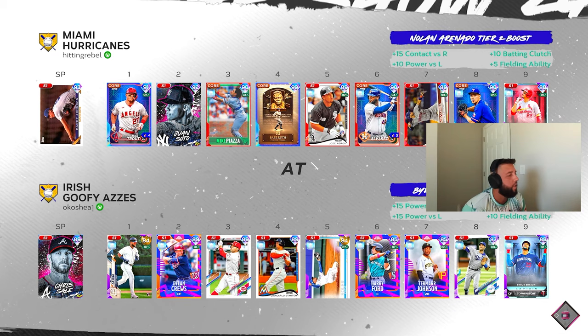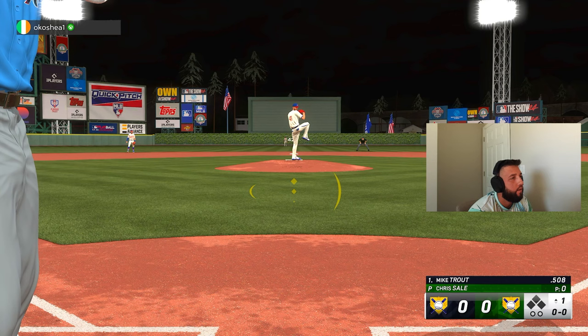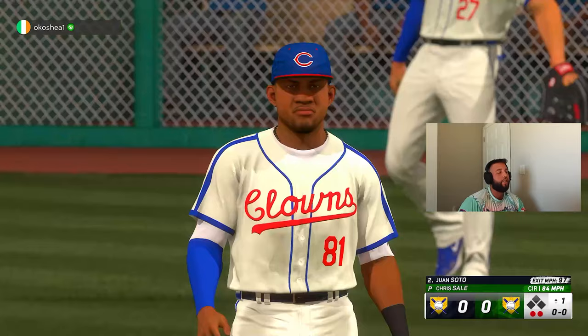Game one — I'm probably going to be okay. Opponent has Chris Sale on the bump, and we've got our debut man Randy Johnson. Let's get after it. Good swing, unfortunately they had the shift on and a diving play takes it away. Had a lot of circumstances go wrong in that at-bat.